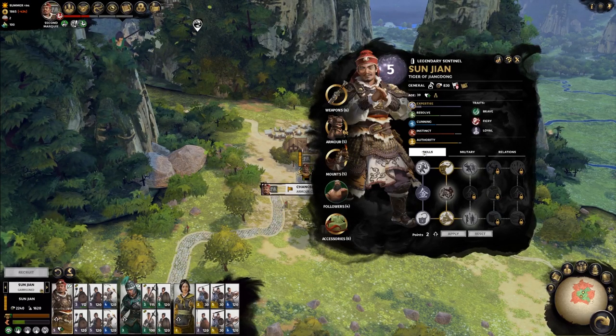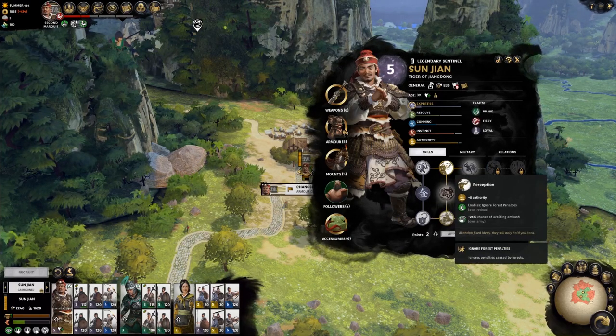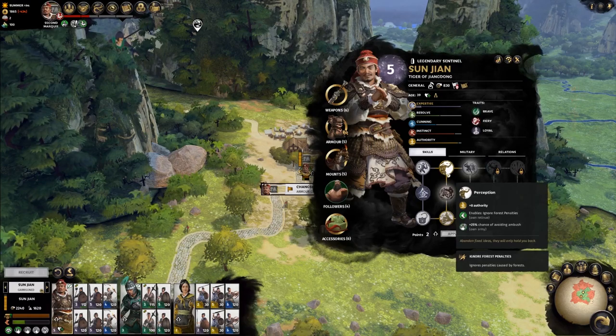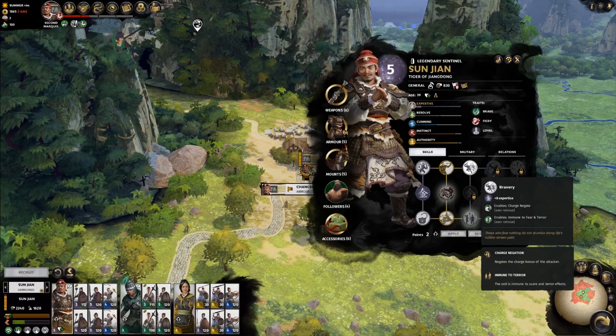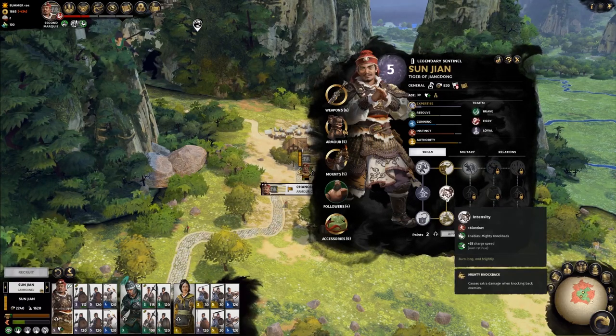Each skill has a color that corresponds to one of your attributes from the list above. The glowing skills signify that they are next in line to be unlocked. A top or bottom row skill is required to unlock a center row skill.